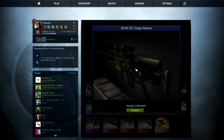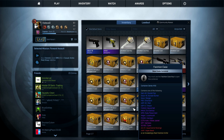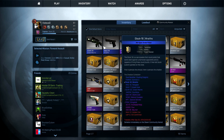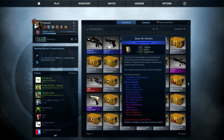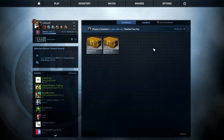Scar 20, green marine. It is field tested. So most of the guns we've got so far — we've got one purple and we've got two field tested blues.